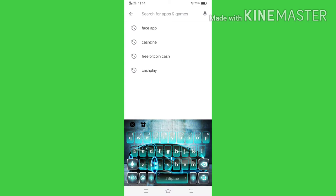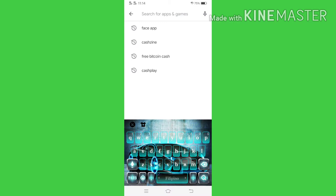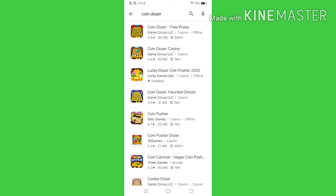Nandito pa tayo sa Play Store. Click po natin yan. Then sa taas, isearch po natin yung word na Coin Dozer. Marami ka pong pagpipilian dyan, pero yung pipiliin nyo po is yung Lucky Dozer or Dozer Coin Pusher 2020.